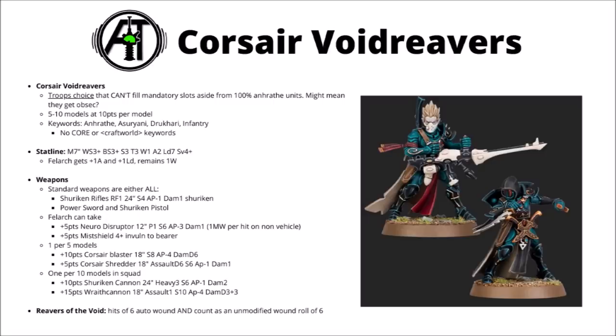The Void Reavers will be costing 10 points per model and you get 5–10 models in the squad. Keywords-wise they have Anraith, Azayani, Drukhari, and Infantry. It's really interesting that they're both Azayani and Drukhari, meaning they could be taken in either army — so potentially an interesting choice for Drukhari armies too. They would also be able to embark in things like Raiders or Venoms as transport. Notably they lack the Core keyword and also don't have the Craftworld keyword, meaning they wouldn't get any additional buffs from a Craftworld trait.